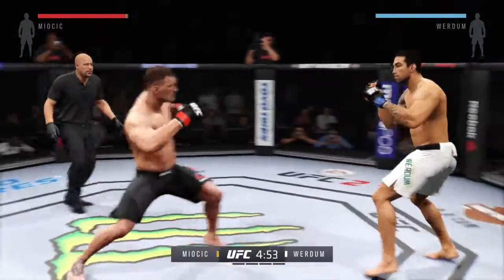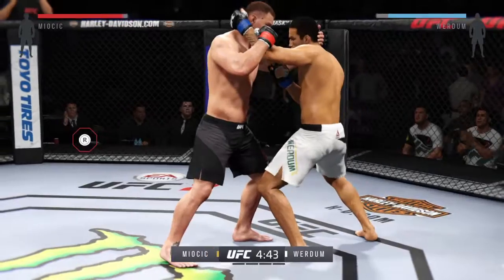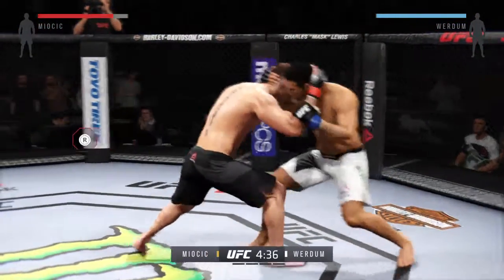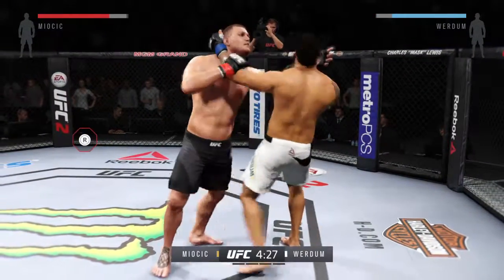Fight scheduled for five five-minute rounds in the UFC heavyweight division. White trunks for Verdum, black trunks for Miocic. Fabrizio Verdum is a full and complete mixed martial arts fighter. Although many know him for his incredible Brazilian Jiu-Jitsu, his takedowns are very good as well.